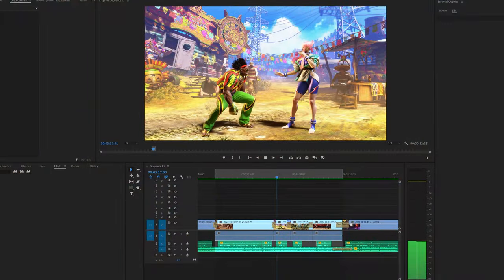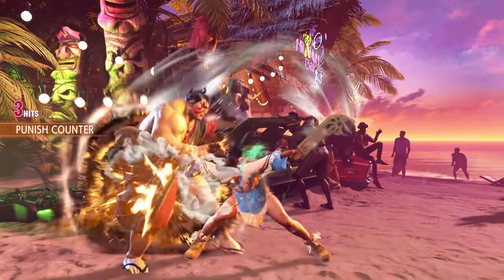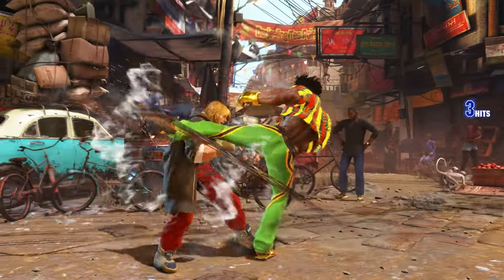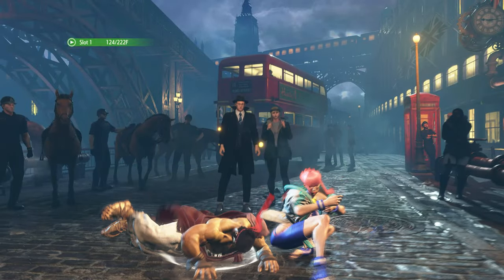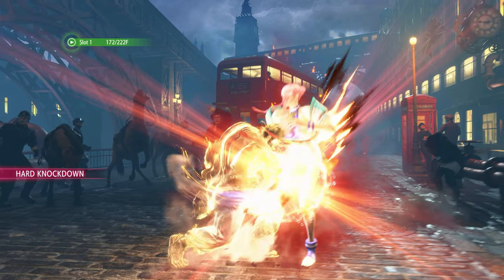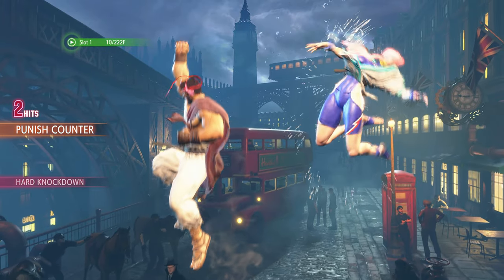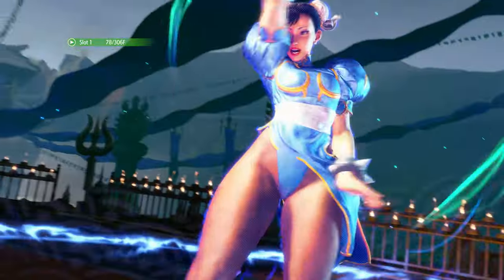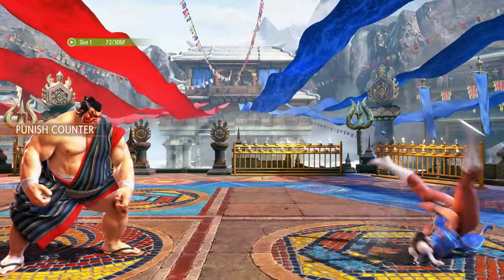You can buffer many different moves during times in which you can't really do much. A classic technique is the wake-up EX Shoryuken, in which you can buffer the motion input whilst waking up from being knocked down, and press the button just before you have control of your character, allowing you to execute the attack on the very first frame of control. It's important to remember that just because you can't move doesn't mean you can't be preparing for your next attack.